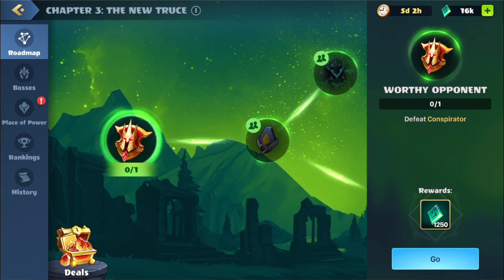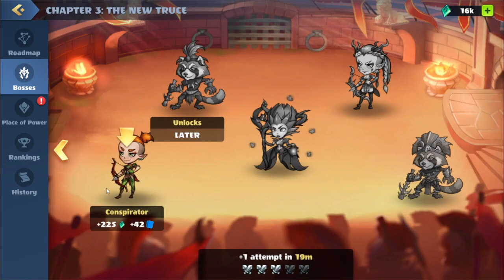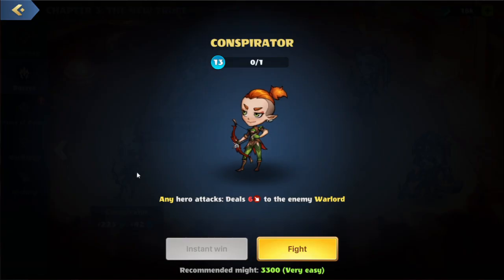Currently we are in Chapter 3 right now, the New Truce. We'll get it started. So we're on this quest here — Defeat Conspirator. We'll hit the go, and then we'll go to Conspirator here. Looks like they have a skill: whenever any hero attacks, we'll deal damage to the warlord.